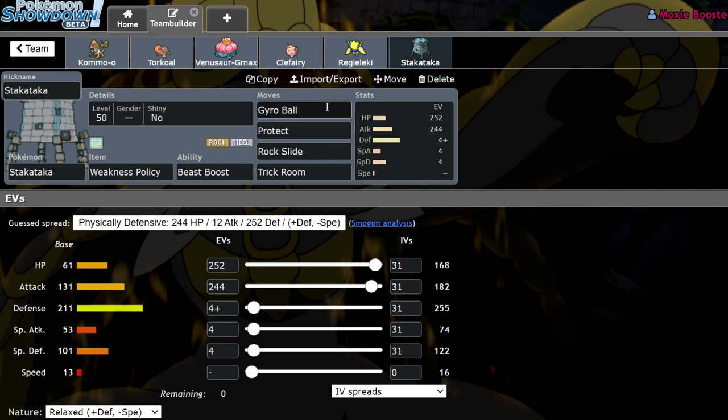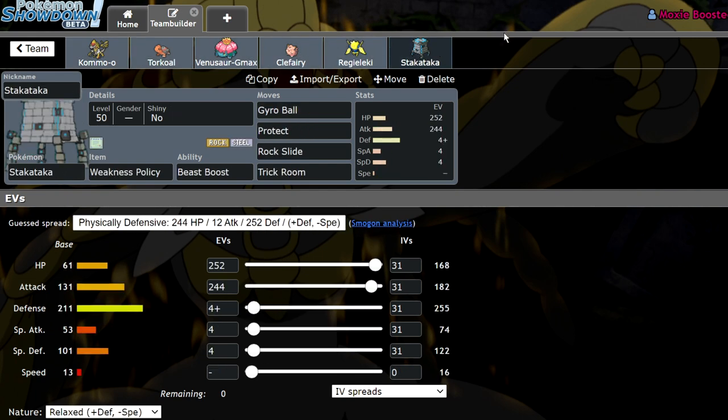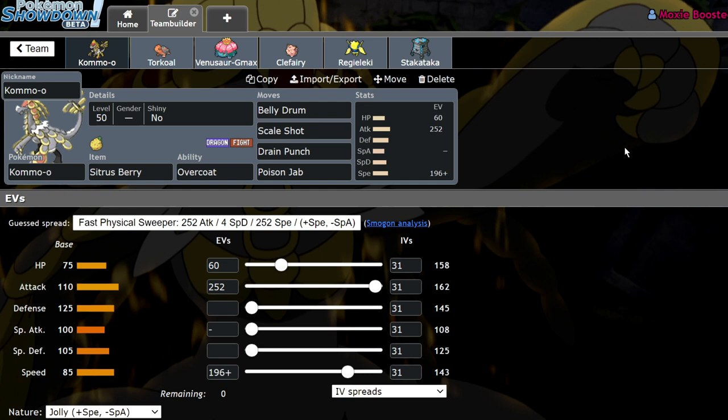And we have a Weakness Policy Stakataka with Rock Slide, Protect, Gyro Ball, and Trick Room — Max HP, 244 Attack, 4 Defense, 4 Special Attack, 4 Special Defense. This guy is just to be able to tank an Earthquake next to the Clefairy, set up Trick Room and do whatever we really need it to. As you can see it's a Sun Room team so it's always going to be good — it's just the Kommo-o that I really want to showcase today.